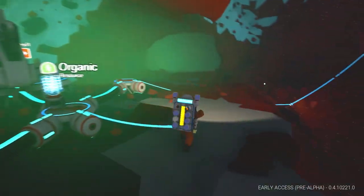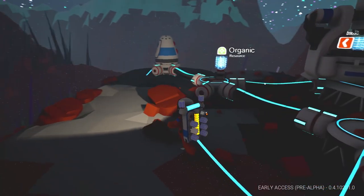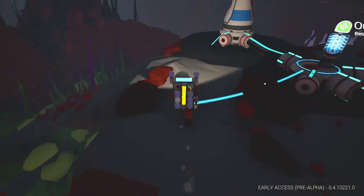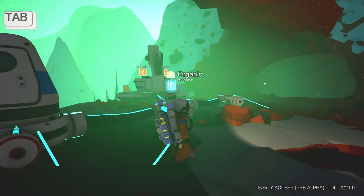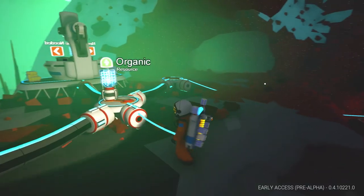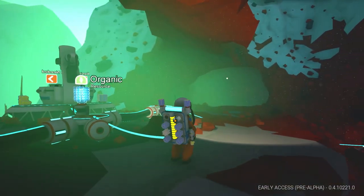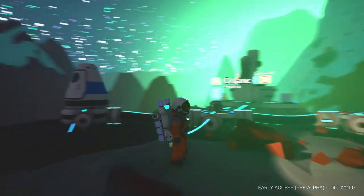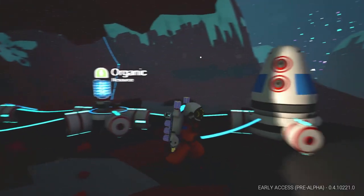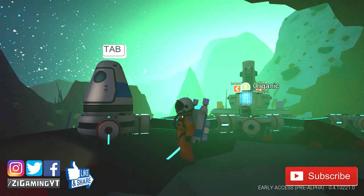What's going on everybody, Z here, welcome back to another episode of Astroneer. In this episode we're going to continue base building on tundra from the starter base. We're going to keep building the base out, probably get it enclosed so we're safe from storms. I hope you enjoy - if you do, don't forget to smash that like button, and if you haven't already, subscribe or follow as well.